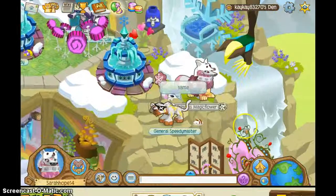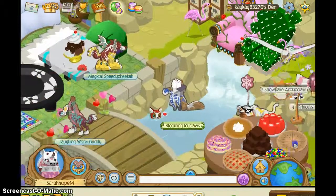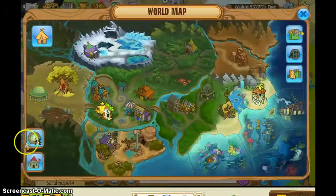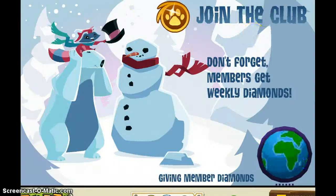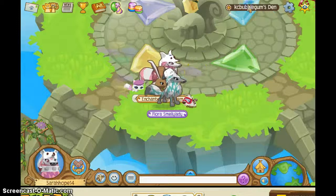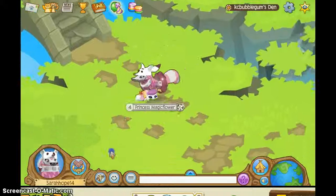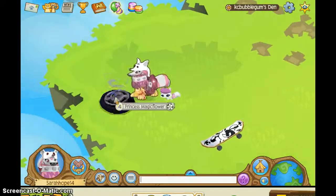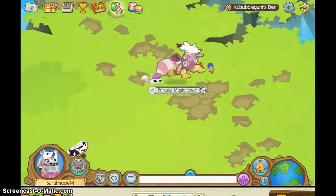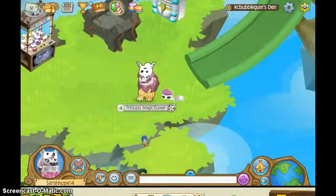This is pretty cool, and my friend Grace found this awesome glitch you can do. Let's go to this guy's den — or girl. Yeah, it's a girl. So let's go, she has an awesome sky kingdom.